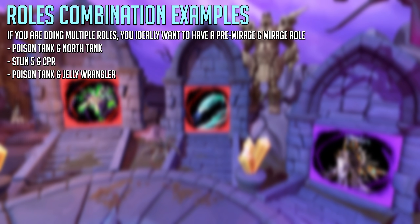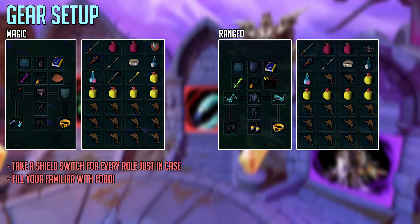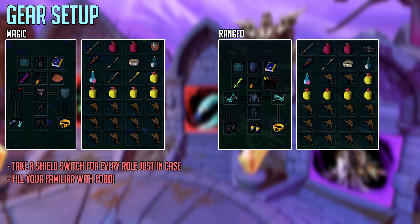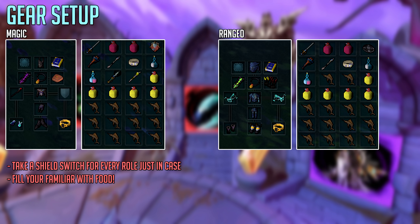If you're teaching your clan or bringing a lot of learners, ideally a more experienced player wants to take multiple roles, thinking about pre-mirage and mirage roles since they can be combined. For gear, take the best ranged or magic gear you own — unless you're doing a specialized role like poison tank which could use melee — but generally for DPS you want ranged and magic, preferably tier 80+ armor and a tier 90 weapon.